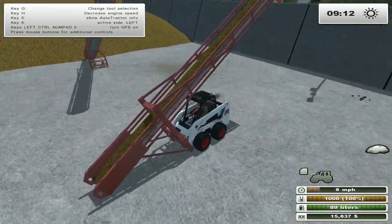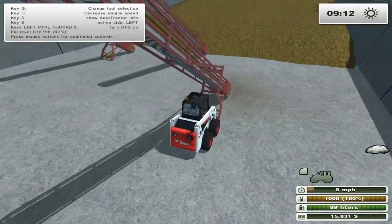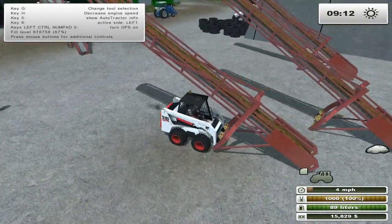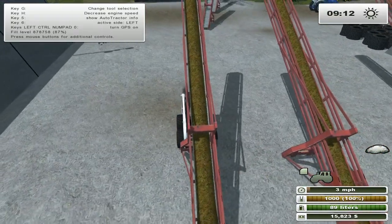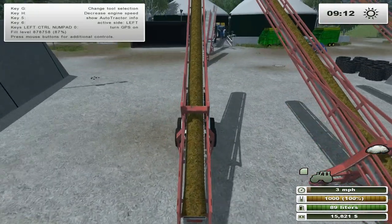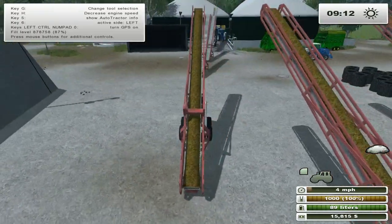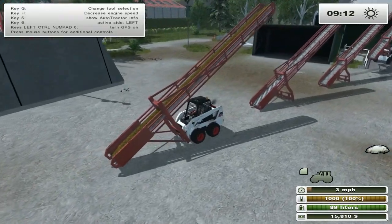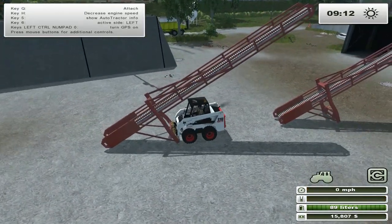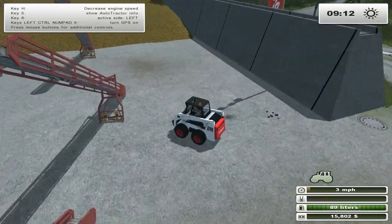So far, it appears I can unload this bunker from one spot. I unloaded like $160,000 worth of silage. I didn't check how much silage that was, but yeah - $160,000 worth of silage, in a matter of minutes.